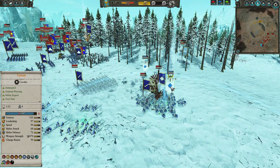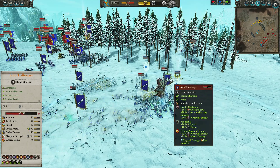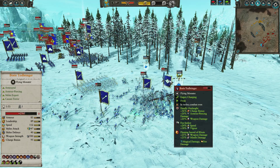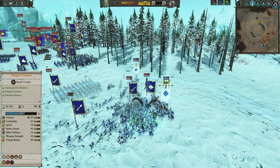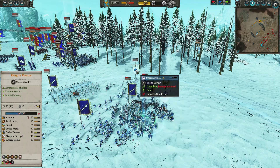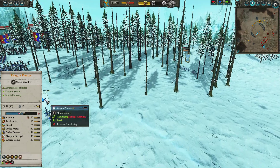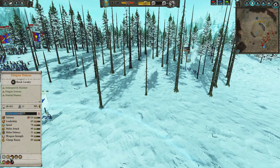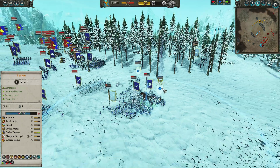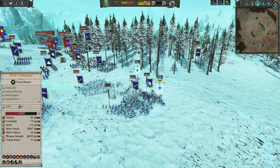Boris might be potent against Dragon Princes, but he's not going to be able to take on Tyrion — if he gets caught in a fight with Tyrion, Tyrion is going to turn him to mush. He's popping Flaming Sword of Ruin — huge mistake. Flaming Sword of Ruin is something you never want to pop against Tyrion and Dragon Princes. Look at the resistances: Tyrion has 45% fire resistance, Dragon Princes have 70% fire resistance. You're actually debuffing yourself and making your life harder. Don't use fire damage against Tyrion and Dragon Princes.